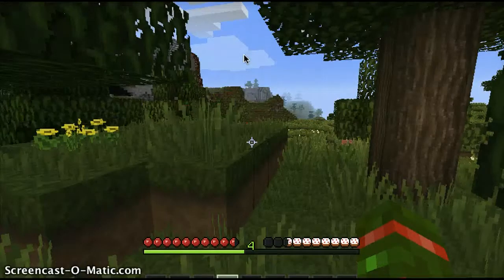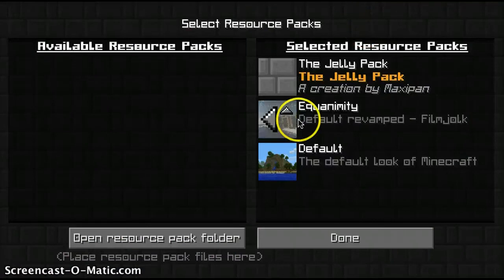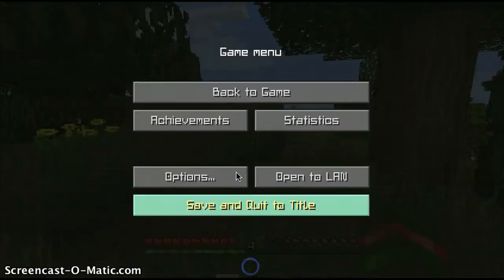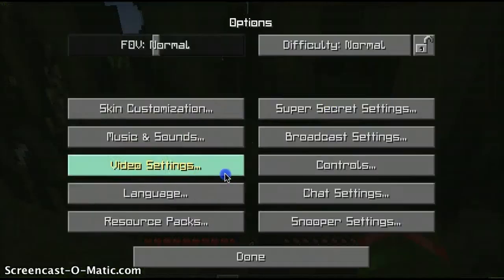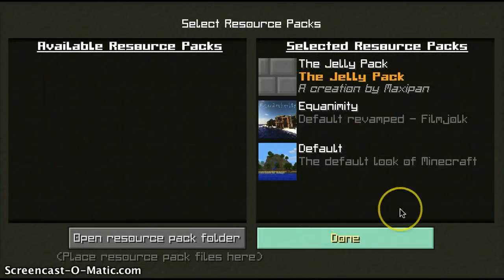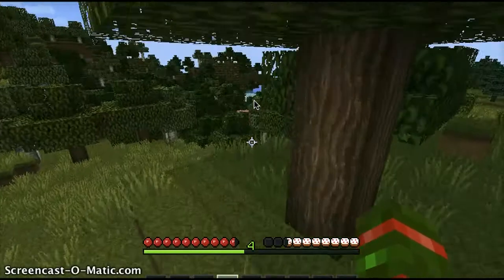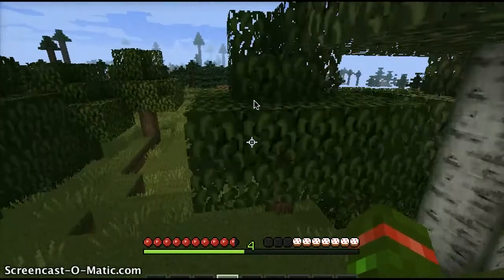It is called — let's see what it's called — resource packs. I don't think it's Equanimity, I think it's the Jelly Pack. I had the two mixed together. I think it's the Jelly Pack. It's a very cool texture pack, or resource pack, or whatever you want to call it now, because I can't get the right name for it.